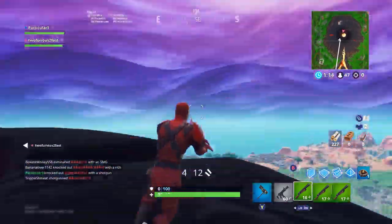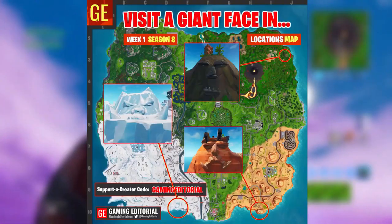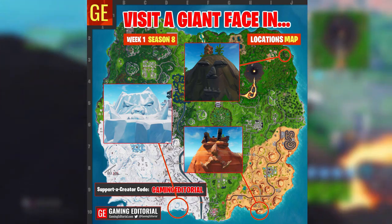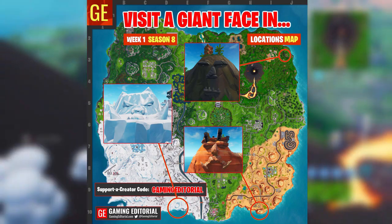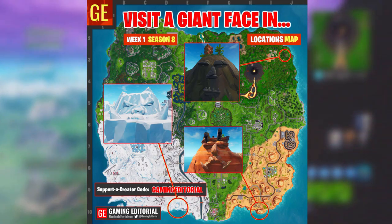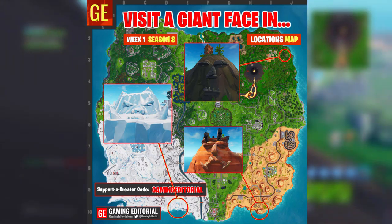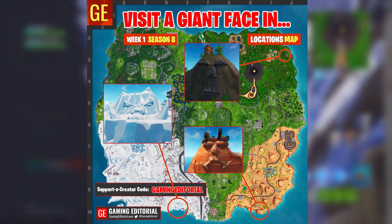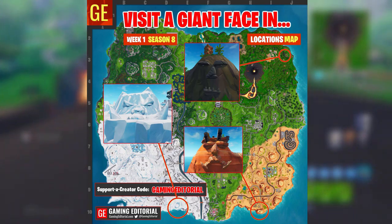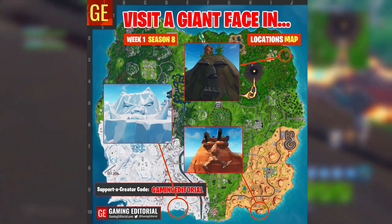The next challenge is to visit a giant face in the desert, the jungle, and the snow. There's a map on screen — credit to whoever made this, their support-a-creator code is on there if you'd like to use it. The first face is in the top right corner of the map right next to Sunny Steps. The second is in the bottom right corner near Paradise Palms, right at the edge of the map. The third is in the snow area, towards the middle-bottom of the map.